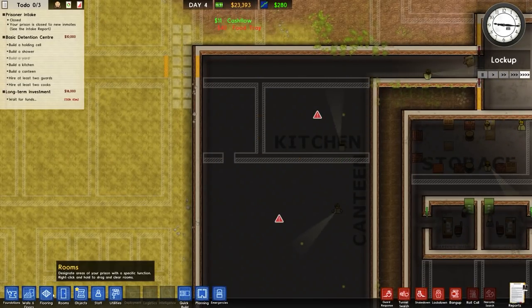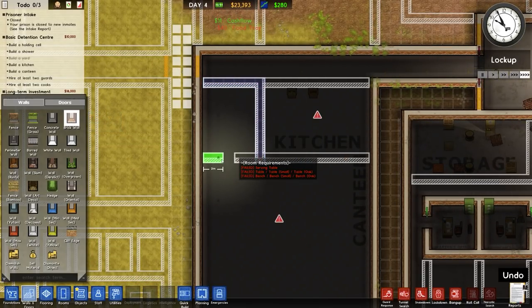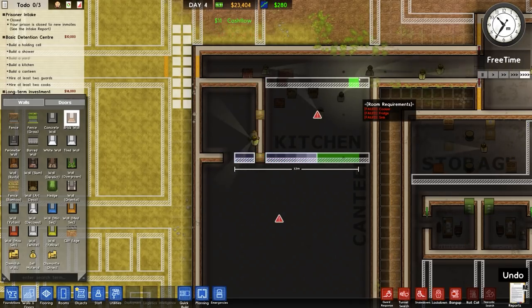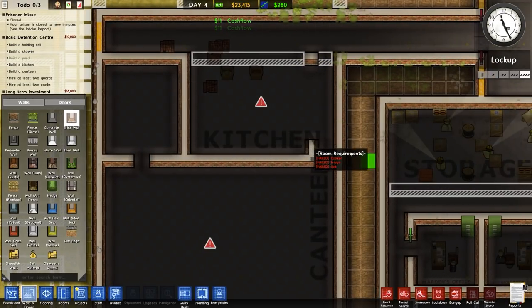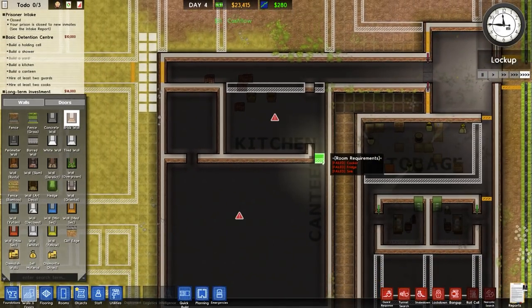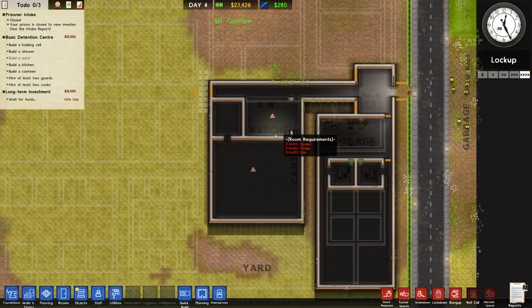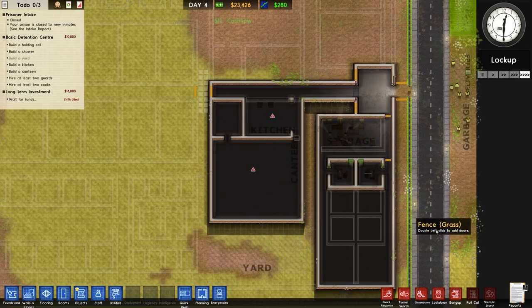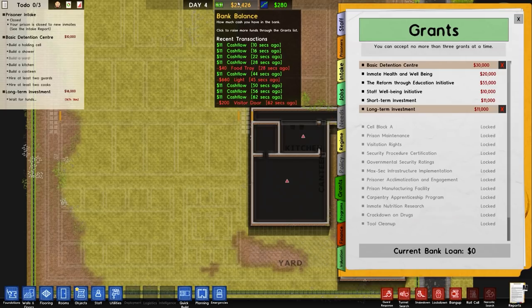So brick wall — that'll run across, down, across. The kitchen will go probably there, which is reasonable. And then we can have the double door section in there that we normally have. Went for funds — extra grant is approved. We're going to research the bank loan again. Short-term investment — it actually costs us money to pick these up, so we want to be a bit more frugal there. And why is that wall not completed? I think I made a right-click there to stop it. So there's all that in.